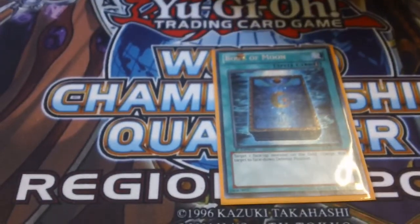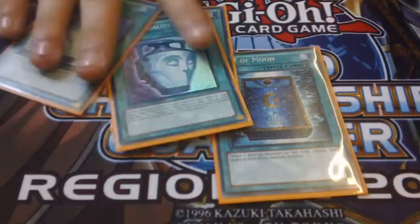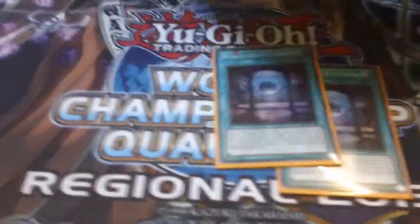Normal spells: Book of Moon, three Pot of Duality — because Upstart Goblin is not a thing anymore. One Spellbook of Power, one Spellbook of Life, one Spellbook of Fate.